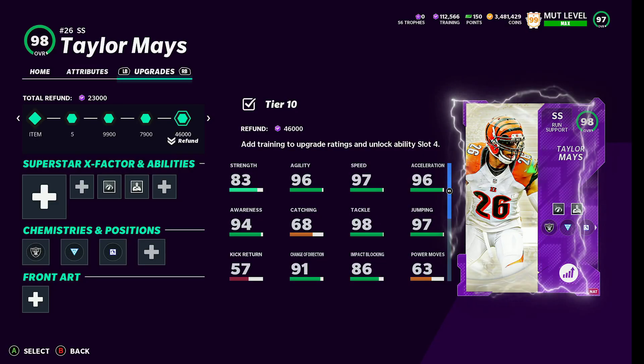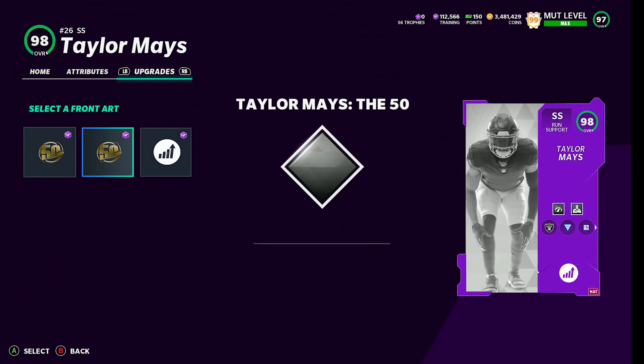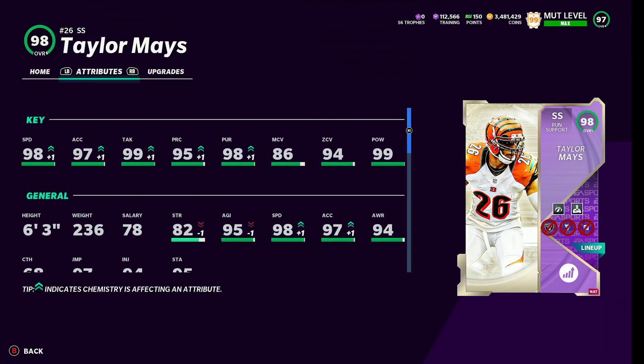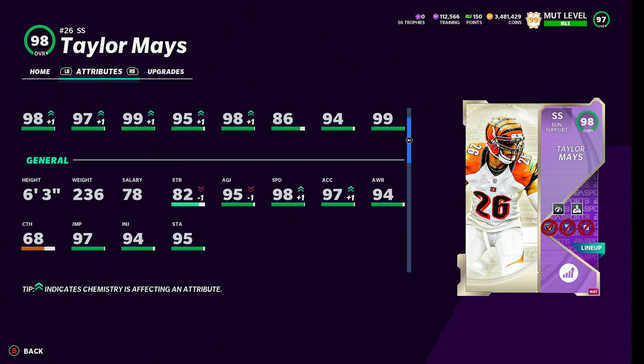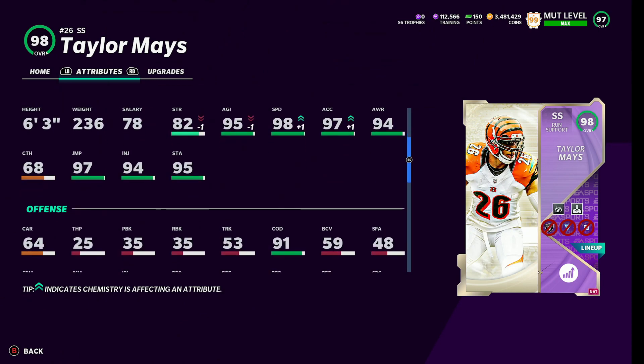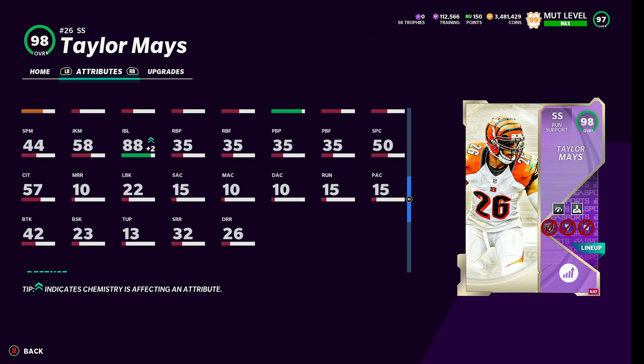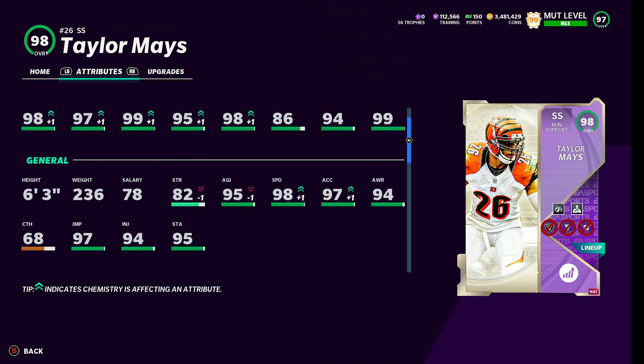We are using Taylor Mays with training, obviously. He doesn't get any other card art, but that's okay. He's our sub linebacker and he's going to be our user. We don't have full Sprinter and everything maxed out, but it'll be 99 speed, 98 Excel at 6'3". I'm using Run Stuff because he's my user, so he has 86 block shed — he's probably going to have 90 block shed once I get full Run Stuff on him. 99 hit power, 99 tackle — that is why this card is so good. Great impact block, good COD.